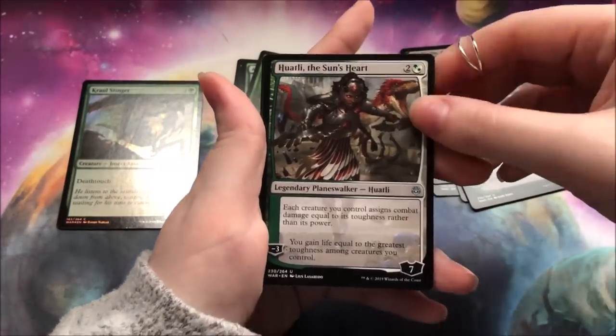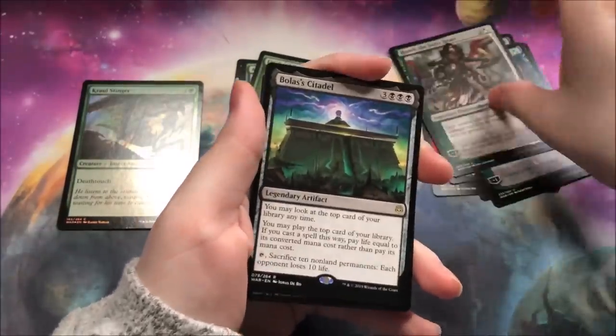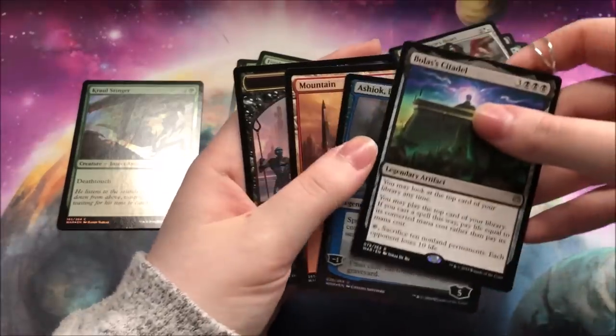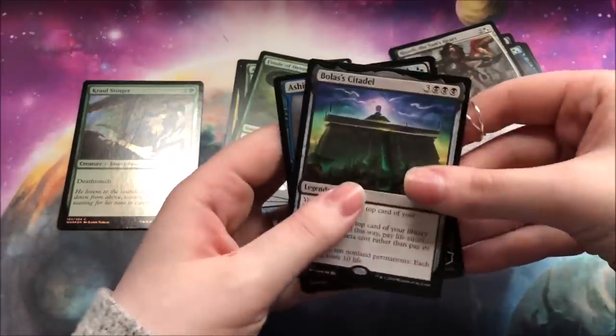A Huatli — look at that saturation, it looks off. And a Bolas' Citadel. And a Foil Ashiok. Nice! That's nice.